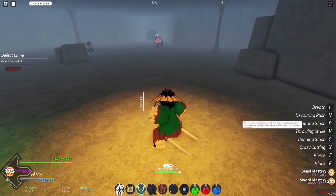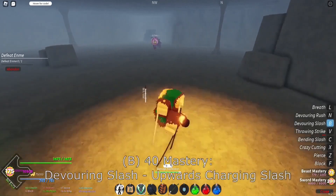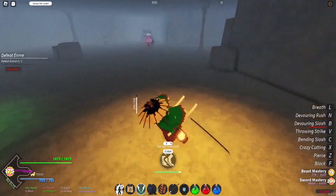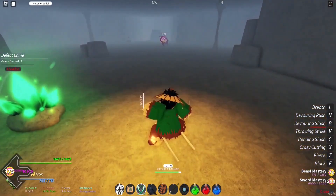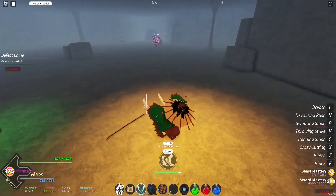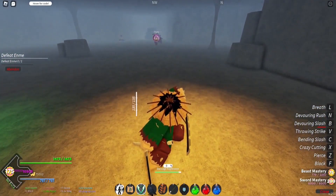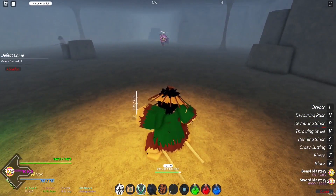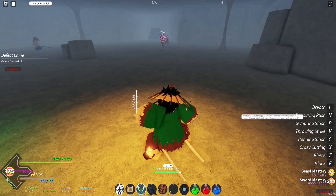At 40 mastery we've got Devouring Slash: the user takes a charge stance which then does a spiraling dash in front of the opponent and then does a powerful upward diagonal cut knocking the opponent. If you hold it, it does the dashing — I never knew that actually. The last one is a 10% drop from Inosuke at 58 mastery: Devouring Rush. The user lunges at the opponent with their sword outstretched before tossing them up in the air and swings blades in an X.